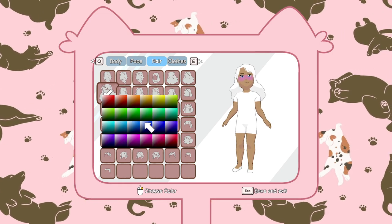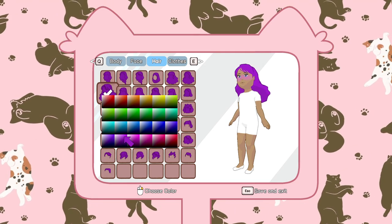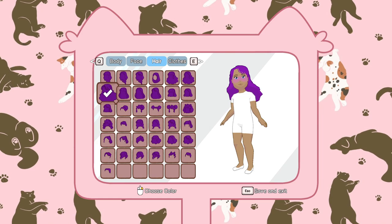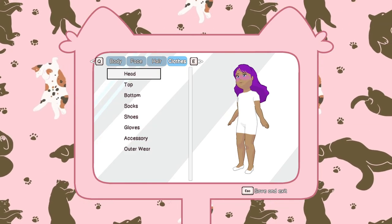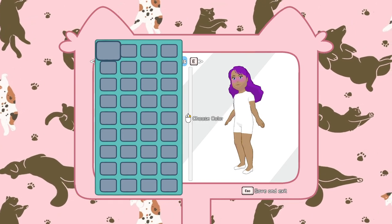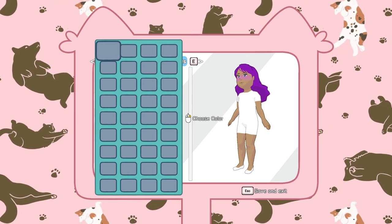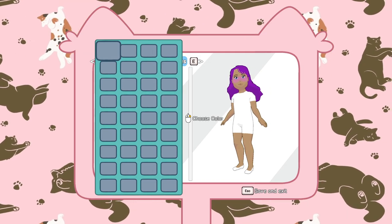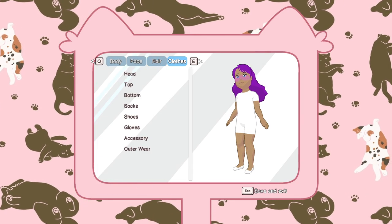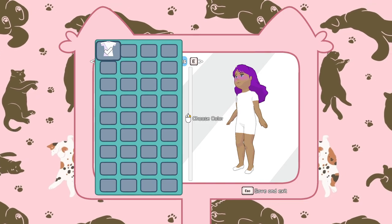Of course we can change the color. Very bright — out there, I think. And then we can change our clothes. We don't really have anything on the head right now. I don't know if it's because they're planning to add something, but I think you can get other clothes when you are in the game — over time you'll probably find something or buy something.